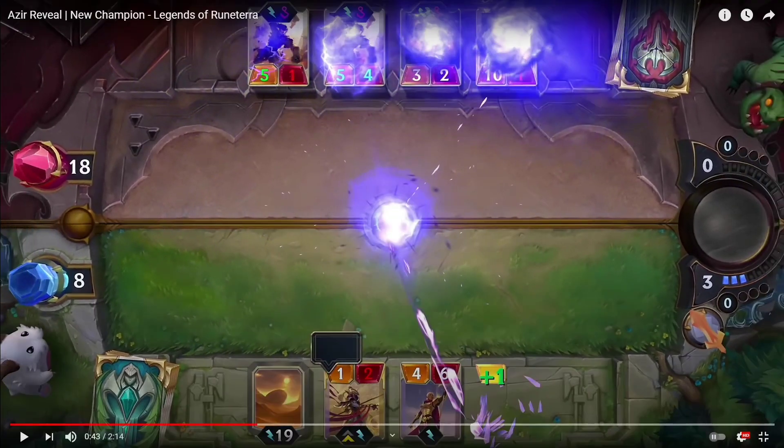The landmark you see with 19 next to it is called the Sun Disk — it's a 1-cost landmark that helps you get Azir's second level up. All Shurima champions have two level ups: the first is a condition level up unique to each champion, and the second requires the Sun Disk to hit 25. That number counts down each round that passes. If you summon ascended units you get 10 counts, and more for additional ascended summons. Once it hits 25 and your Shurima champion has already leveled up once, they will level up a second time.